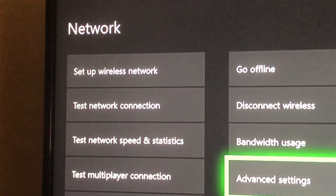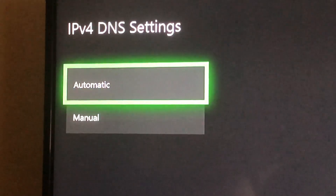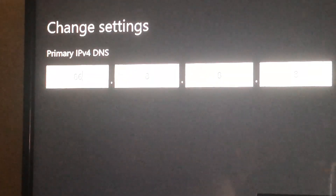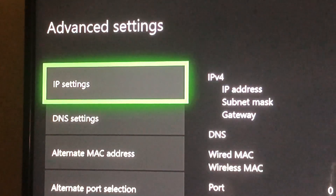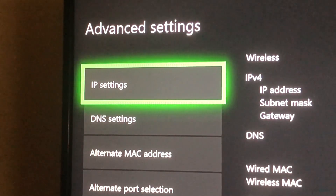Go back to Advanced Settings, then DNS Settings, and set it to Manual. Right now I'm using Google's DNS code. We're going to delete those eights and change the primary DNS to 1.1.1.1 — all ones. For the secondary DNS, delete it and enter 0.0.0.0.